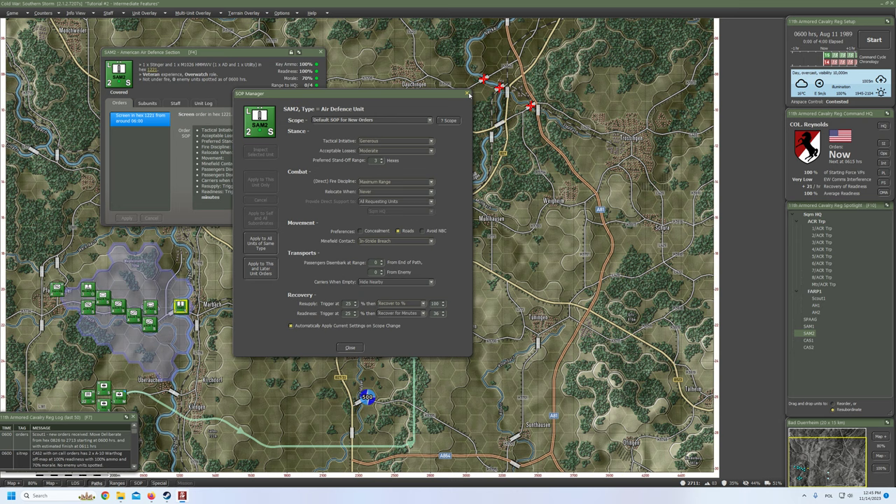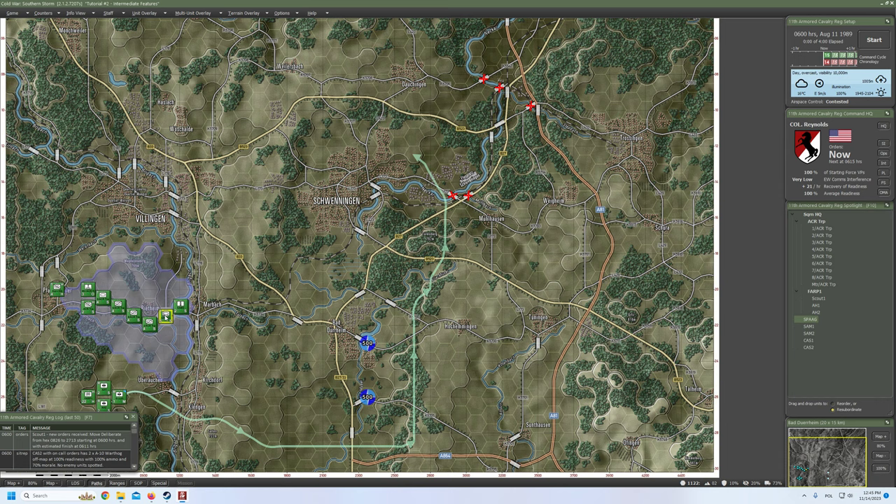It applied to more units than intended. So we need to modify the standard operating procedure for SPAAG also. But first let's move our SAMs. I'll start with the first one. We'll move hasty because we know that enemies are far away, so there's no reason to select deliberate move. Our goal is to get in here. I think I will follow the road north of Marbach — click here, boom, onto that crossroad, boom, here, and I think here. That should be good enough.